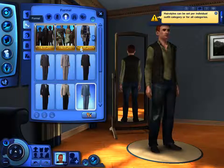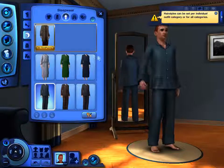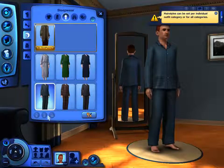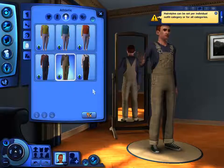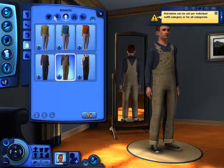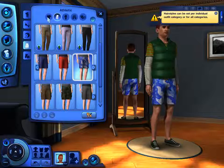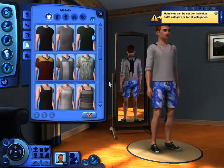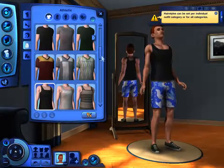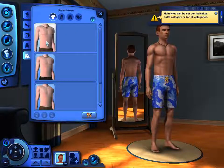Everyday clothes done. For formal wear I'll dress him up in black — that'd be fine. Pajamas — let's go with the coat here. Athletic wear — that does not look like athletic wear. Some shorts are kind of athletic, so I'll go with that. And lastly we have swimwear — yeah, that'll do. I think that's pretty much it.